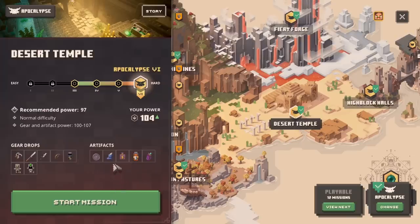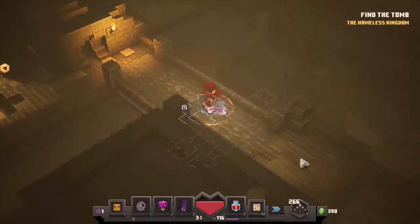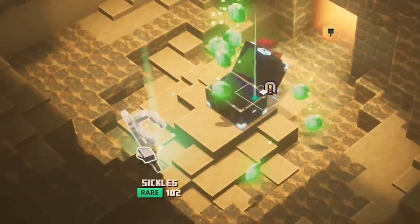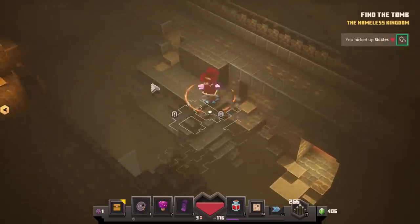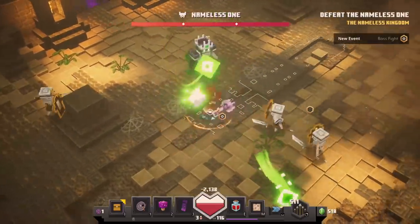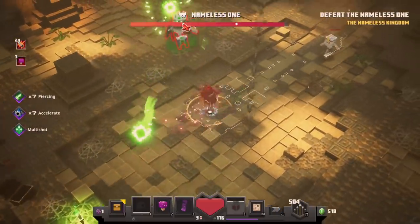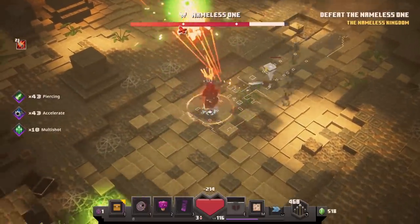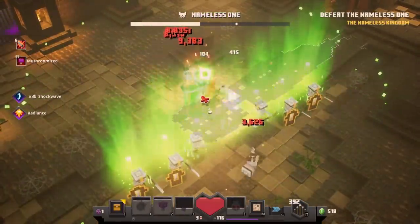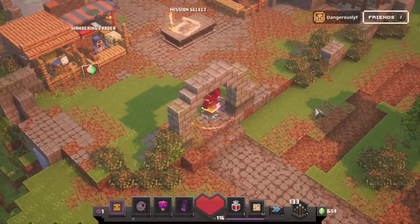I'm gonna run either Creepy Crypt or Desert Temple until I find some Boots of Swiftness. Either level has a lot of chests, because I can make it to this room in like 60 seconds flat. That room connects to this room down here which always has this sitting in it — good potential for drops. Didn't get one this time, but given how fast I can get here, I'm liking this. Plus this room has several chests in it by itself, so there's high potential for unique items.